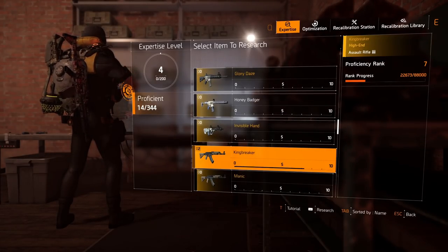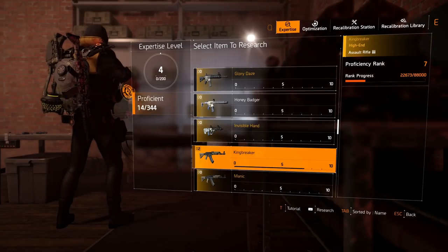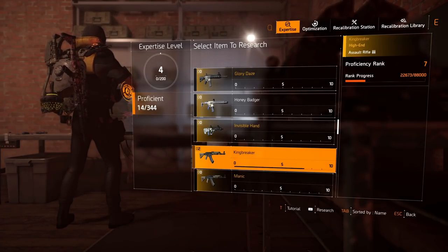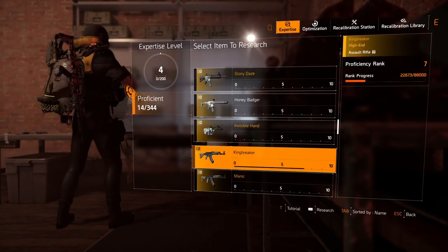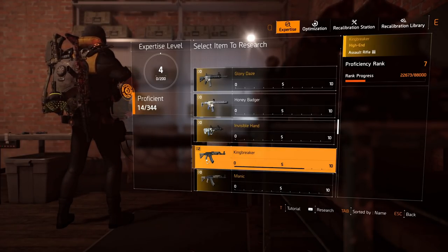There are many ways you can increase your proficiency rank in this game. The main ways are going to be using the item in the field and getting kill XP with them, donating matching items, or donating materials — all of these will increase your proficiency rank.